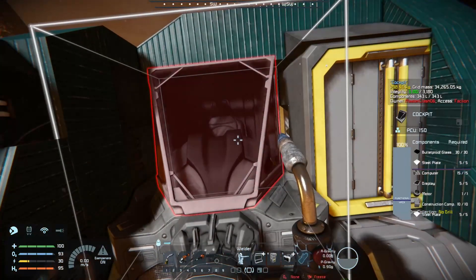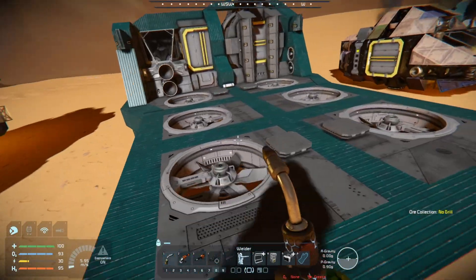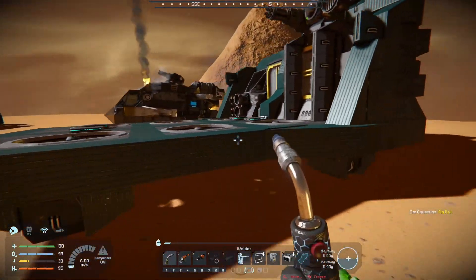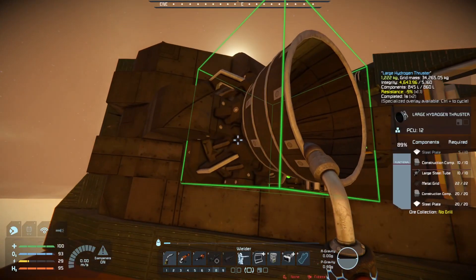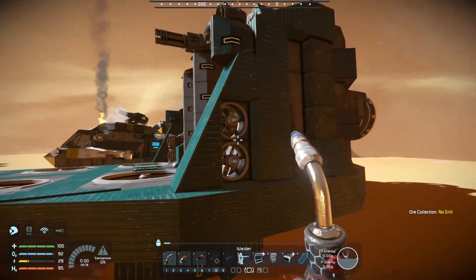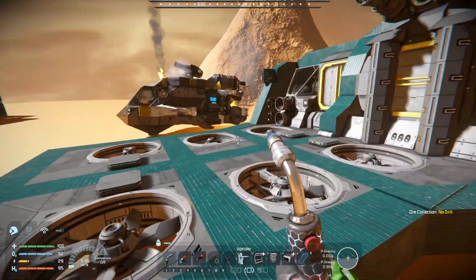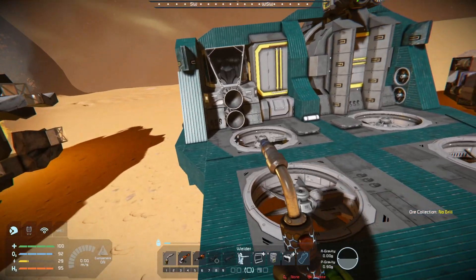The next one we're going to take a look at was built by Master Crash 06. It is not so much a crash ship — they didn't get around to actually beating it up. But we're going to take a look at it anyway. They've got a whole lot of hydrogen engines on it, and a few little atmospheric thrusters, some big atmospheric thrusters.